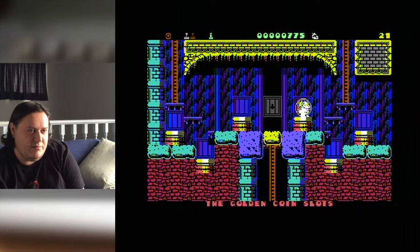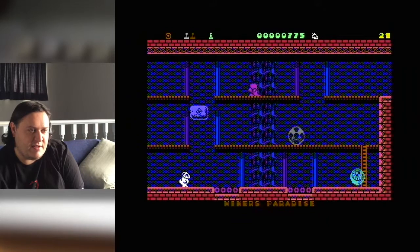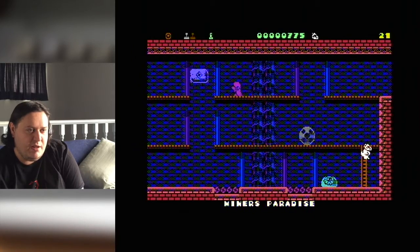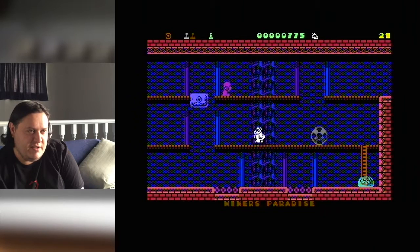You find six coins, place them there, and that's going to open that bottom section up. And I presume that's where the mask is that you've got to get to.